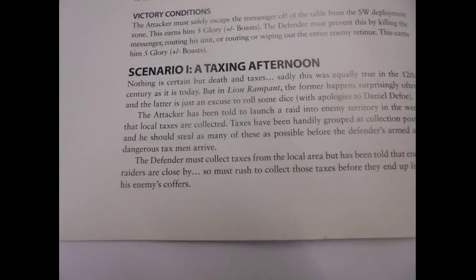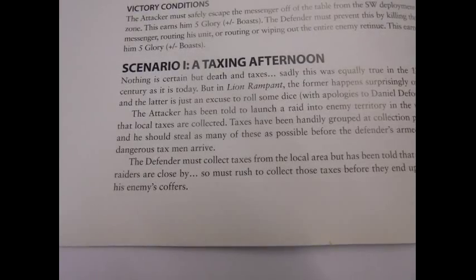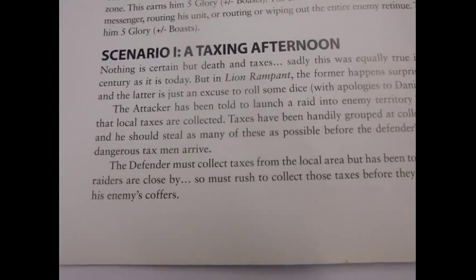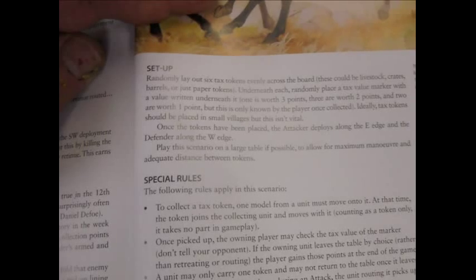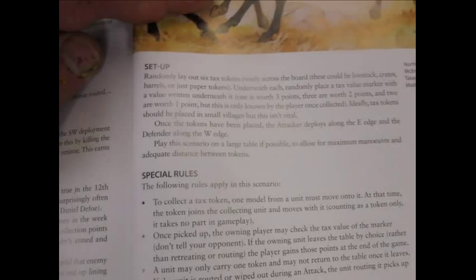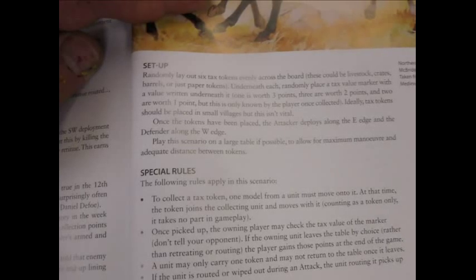We rolled up a random scenario from the rule book and got 'A Taxing Afternoon.' The attackers are going to come in and try and steal the taxes that have been put together in nice little piles. The defenders come from the other end of the table and try and stop those lovely juicy taxes being stolen. The taxes are represented by six tokens - one is worth three points, three are worth two points, and two worth one point.